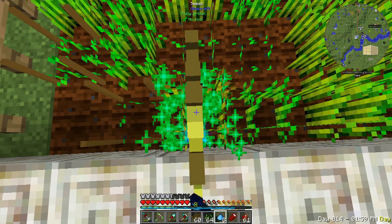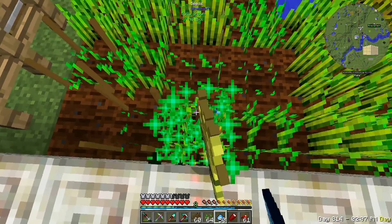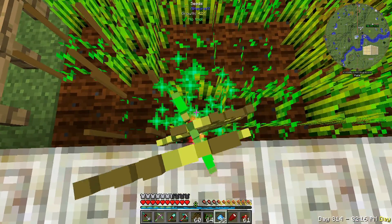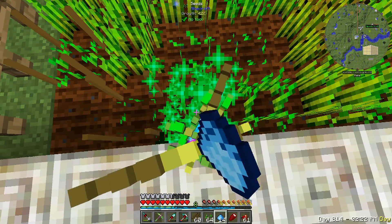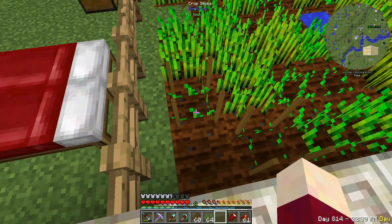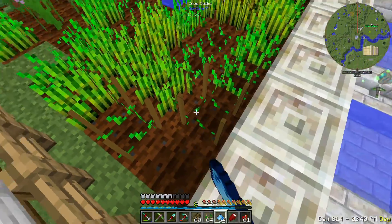Hey guys, this is Nathan and welcome back to FTB Beyond on the Creedcraft server. I've been having a lot of problems with this mana system running out of seeds, so I've been manually harvesting some wheat. I thought it might be time to start messing around with AgriCraft. These are the crop sticks, and when you plant something in crop sticks you can no longer use fertilizer on it.